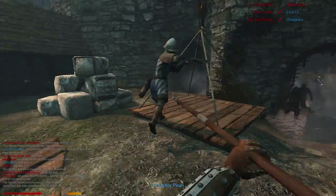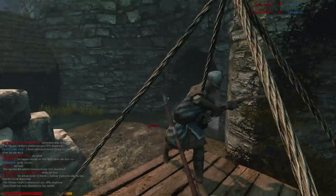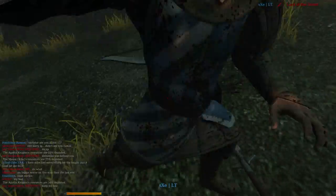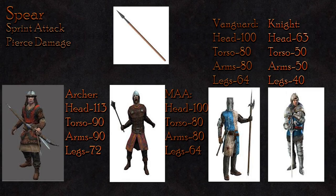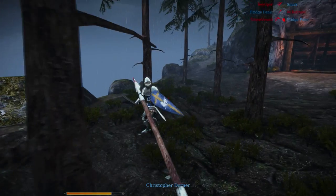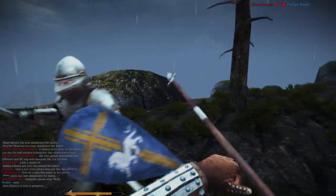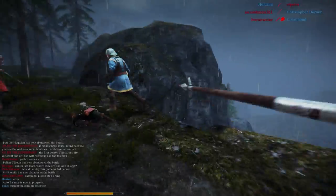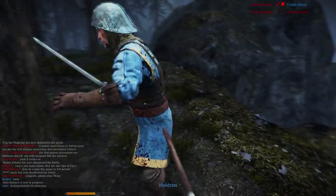The sprint attack is a high damage attack but lacks the ability to be reproduced regularly, and also does pierce damage. Against the archer, you will do 113 damage to the head, 90 to the body, and 70 to the legs — not the highest potential for a one-hit kill, but remains powerful given the spear's speed and reach, so tackling archers should never really be a problem. Against both the men-at-arms and the Vanguard, you deal 100 damage to the head, 80 to the body, and 64 to the legs — high damage against both classes. Against the knight, you will only deal 63 to the head, 50 to the body, and 40 to the legs; however, given the quick recovery time of the spear, that shouldn't be a problem as long as there aren't multiple knights.